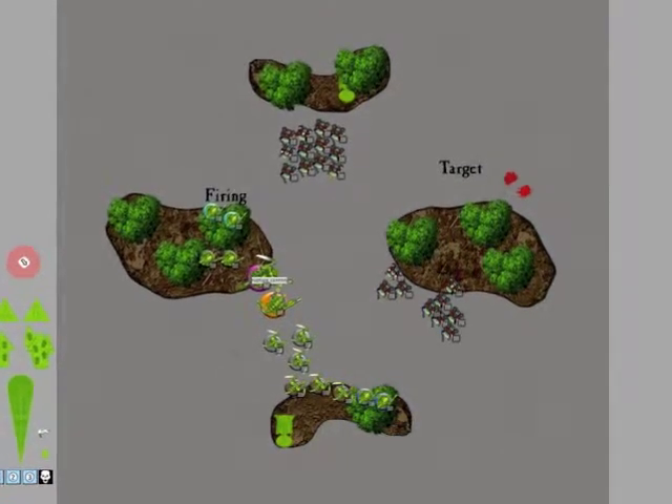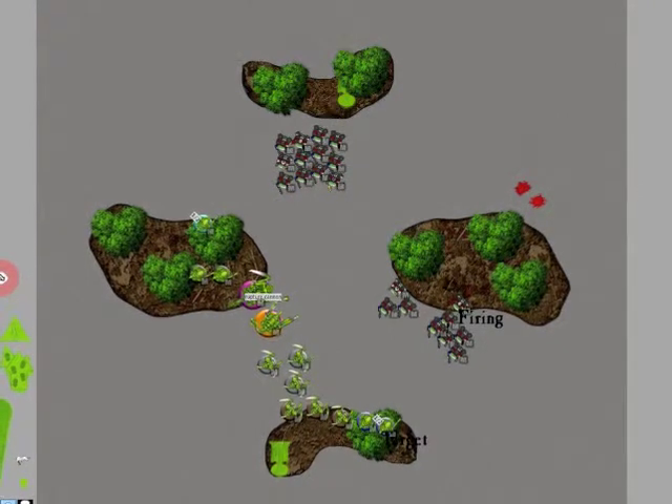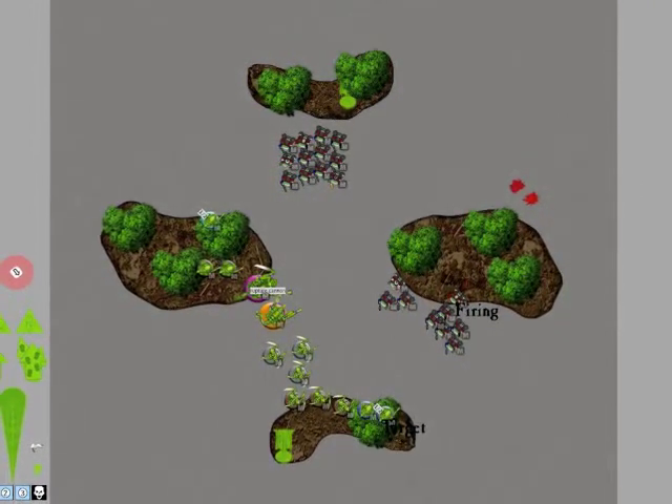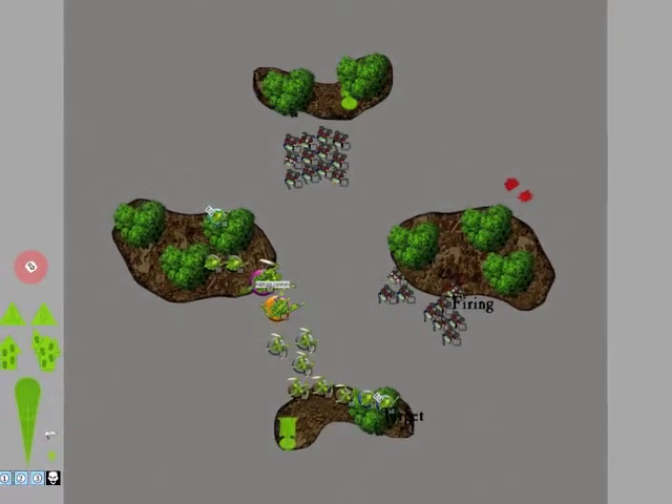In his movement phase, he just moved up both squads, and that was it for his movement. In his shooting, he killed 1 Hive Guard on top and did 1 wound on another one, which kind of sucked. That was it basically, so let's go into my turn now.